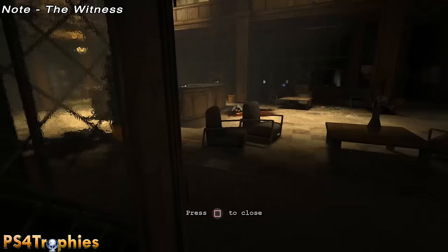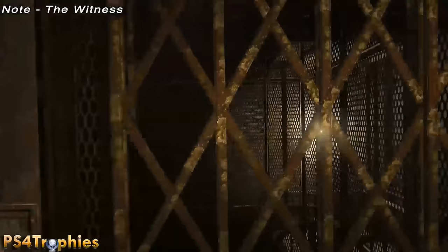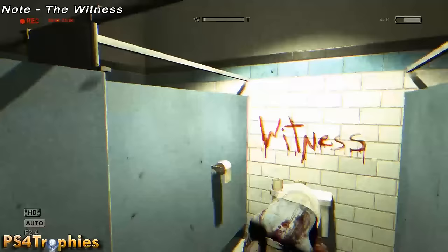After you've gotten the key, return back to the reception area. Go down this hallway — the first door on the left is a bathroom. Go into the bathroom, open the middle stall, make sure you have your camcorder out, and record the witness.